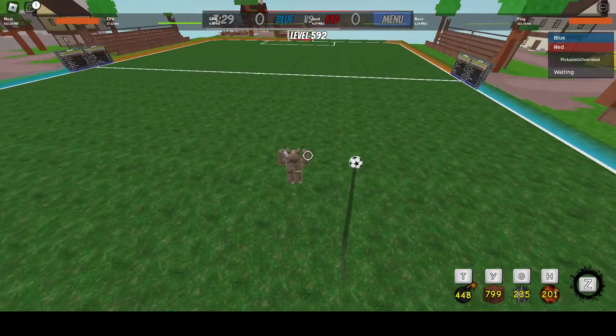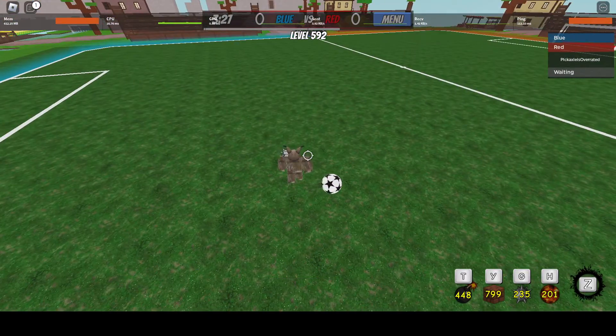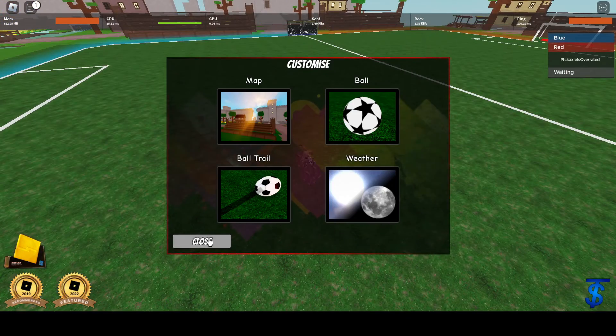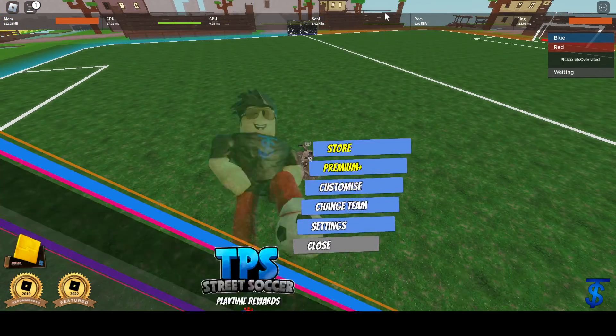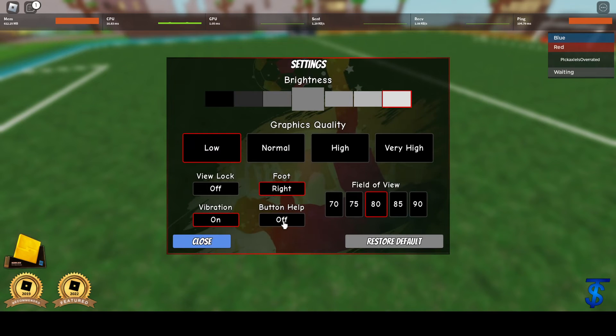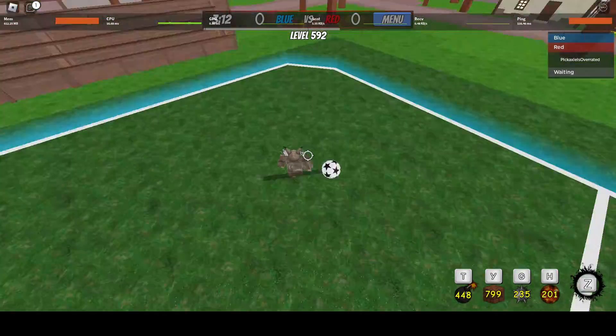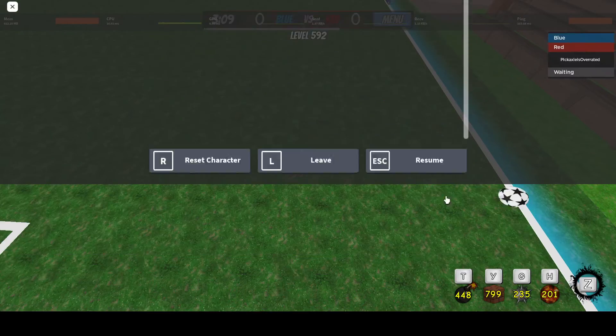The next thing is low graphics. Of course use low graphics on the TPS settings, because it removes ball shake. Use the lowest setting here and turn your brightness all the way up to make sure it looks nice.